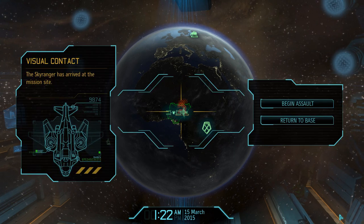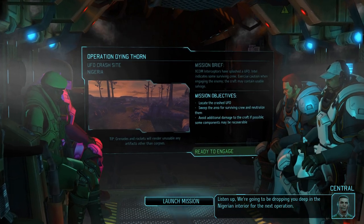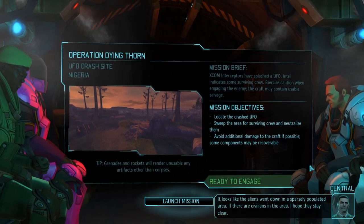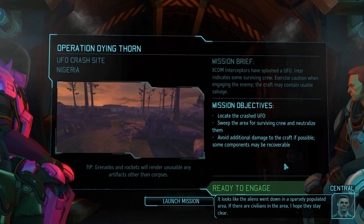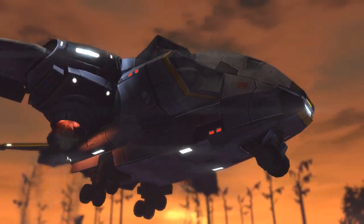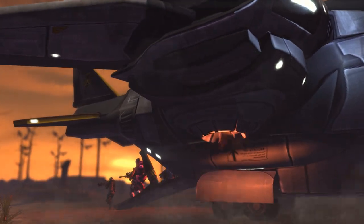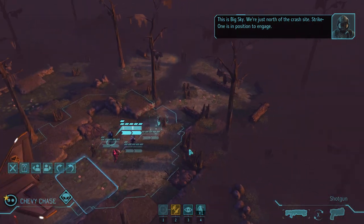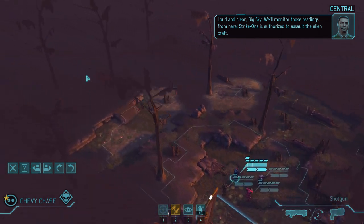It's practically in our backyard. Prepare for landing. We're dropping into the Nigerian interior — the aliens went down in a sparsely populated area. We're at a giant burning forest, which is a good omen already. Our snipers know where they want to be — we're just north of the crash site. Strike one is in position to engage. Strike one is authorized to assault the alien craft.